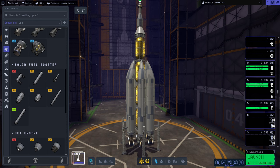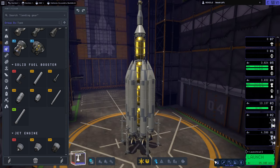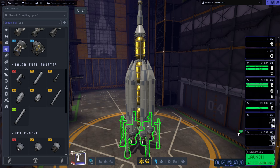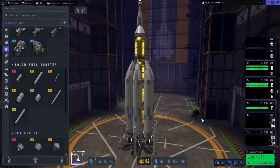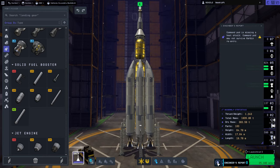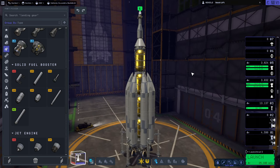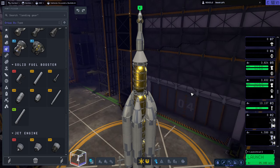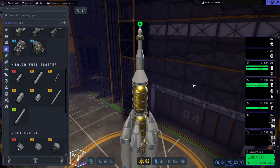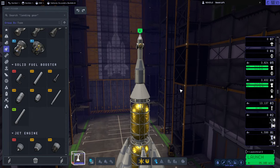Hello everyone, welcome back to Kerbal Space Program 2 Early Access, where I'm going to test out the wobbliness of rockets a little bit and see how big a rocket I can make. We're not hitting the limits just yet — I've only got large tanks on the outside here. We're going with a relatively small rocket, still 1,800 tons. I will scale up in later videos. The goal is to try to get to the moon and back as quickly as possible in game time. I haven't done this challenge before, so I'm going to try it now.